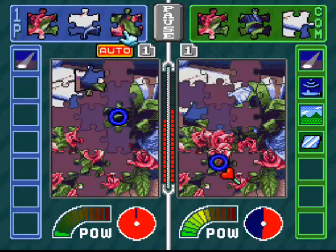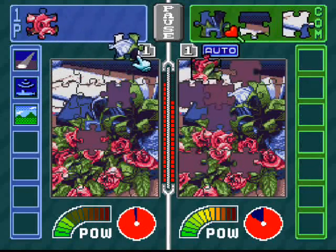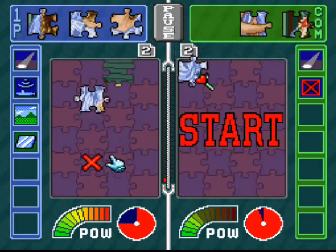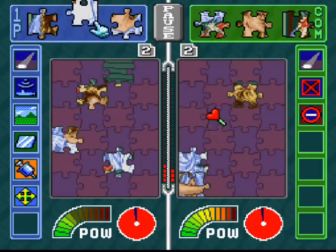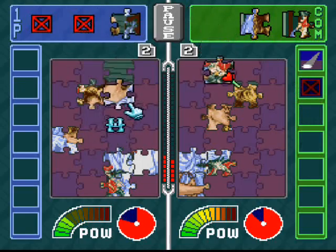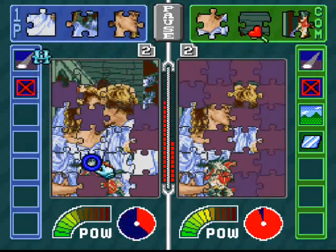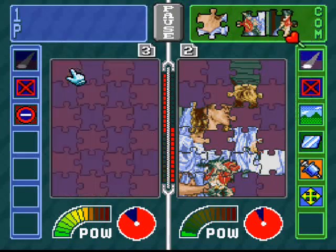Auto power for the win! Go, auto power, go — use your automotive powers! Wait a second, that doesn't make any sense, but that's what I do. Looks like he's using auto too, and he's going to finish right next to me. The difficulty is getting pretty close in terms of racing to finish the puzzle faster than each other. Happy little puzzle piece — he just used the thing that slows us down, but we're still faster than him. Me and little puzzle piece, we go way back to my childhood — we're homies, we solve puzzles together all day long. And that's the end of puzzle number three.